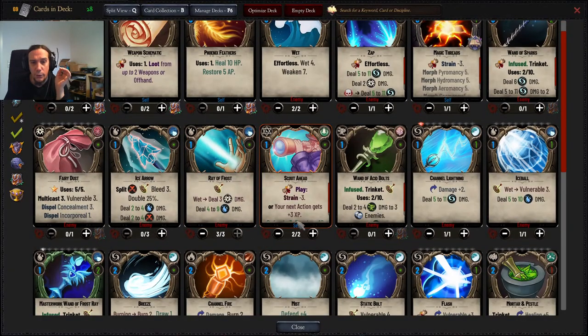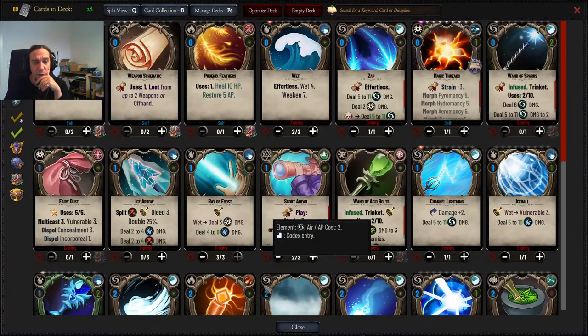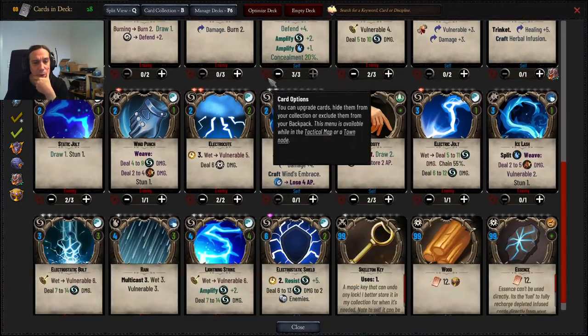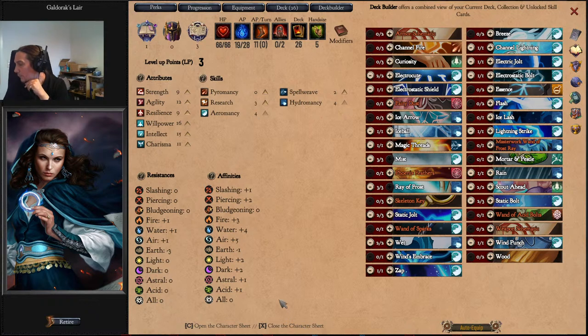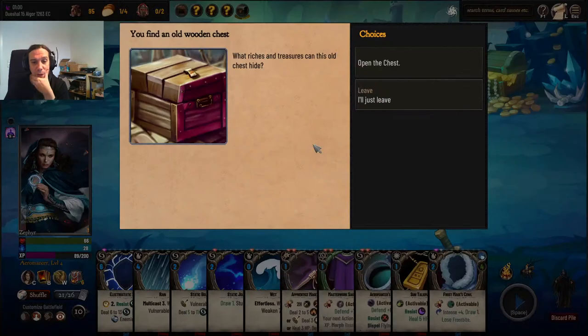We're going to remove curiosity out of the deck now — I don't need that anymore. It's nice to have a card I can discard to gain two action points, but I'm pretty sure I can get that from other sources even better. This is a level one or two dungeon, and the fights are really not that hard there.